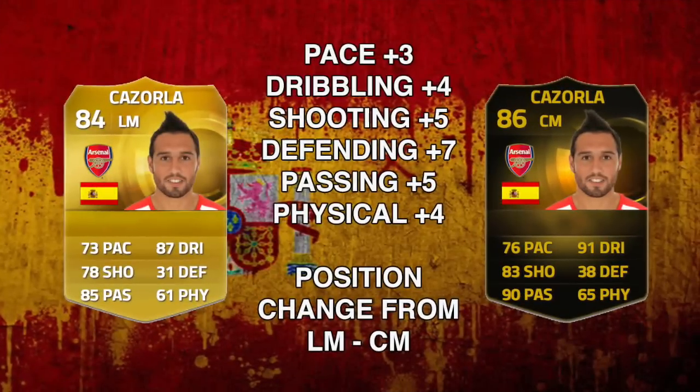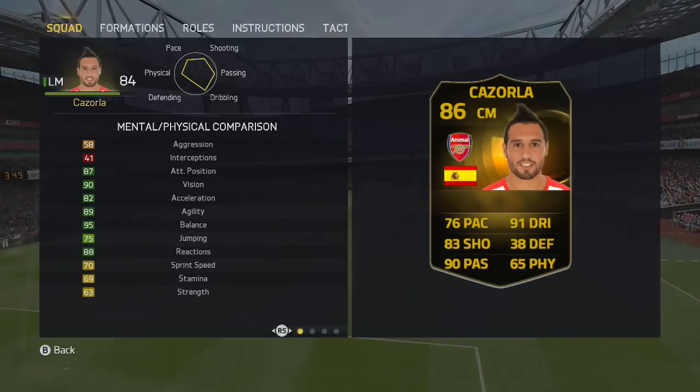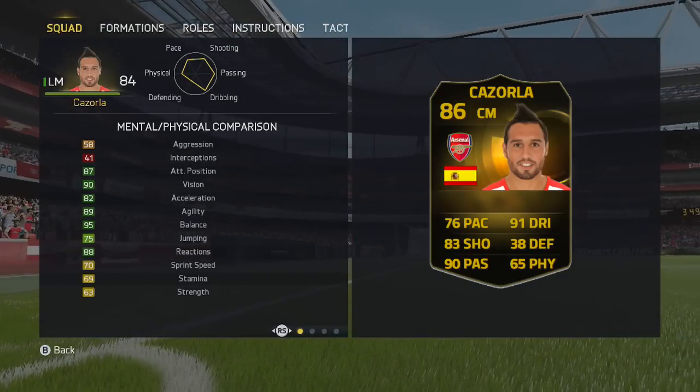So how does he compare to his regular card? Well this is second Informed — he's changed from a left mid to a centre mid, and that is a big deal. His pace goes up by 3, dribbling and physical by 4, shooting and passing by 5, and defending sees the biggest increase going up by 7 overall. You can see the impact that has on his in-game stats.